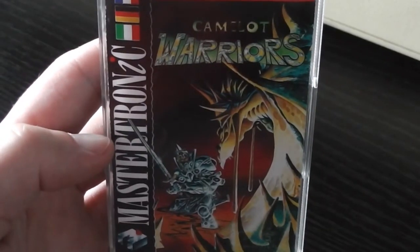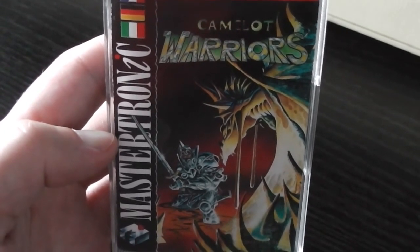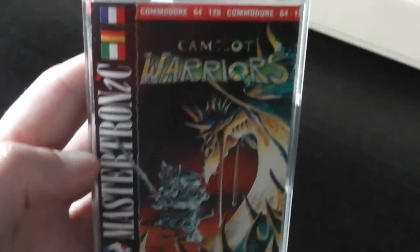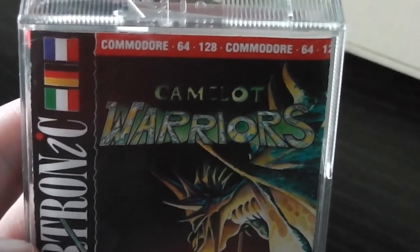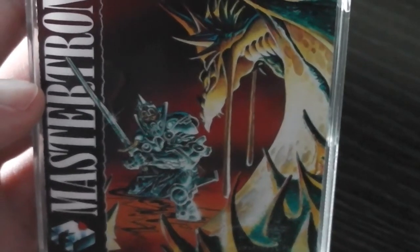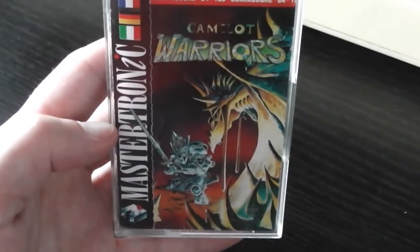Here's the front cover, and as you can see it's a later release Mastertronic offering with the white logo in a black bar up the left hand side and quite a nice bit of artwork on the cover. The Camelot Warriors logo and we've got a knight in his armour fighting a dragon, pretty nicely done.